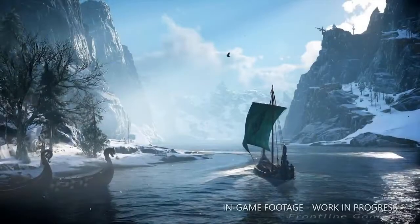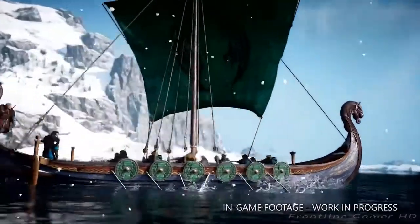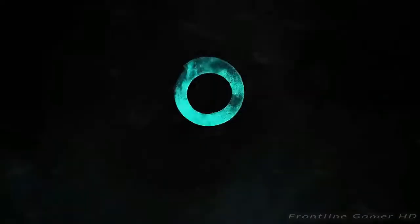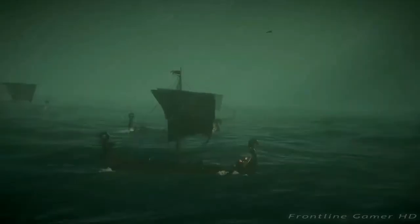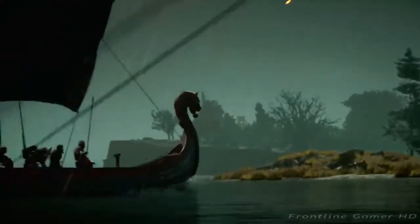In a snow-covered fjord, a Viking longship heads to open water. A blond Viking hangs from the stern of the vessel. A Ubisoft logo appears. Next, longships navigate a storming sea. A bird soars overhead as lightning flashes. In Assassin's Creed Valhalla, you will relive the epic saga of the Viking invasion of England.